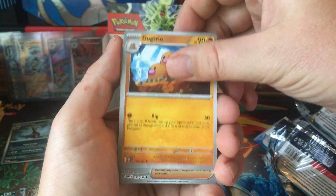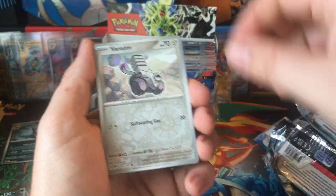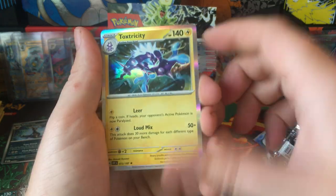Might be the first time seeing that one. Ninetales, Dogtrio, Ortega, Varun, and Toxtricity Hollow.